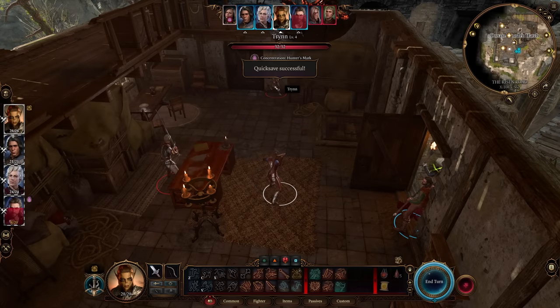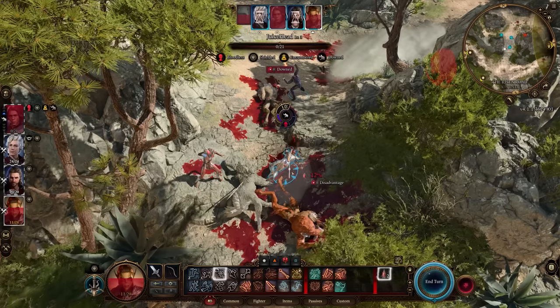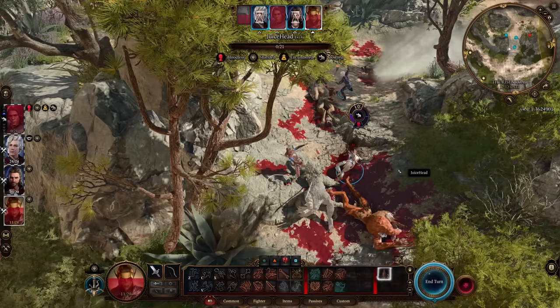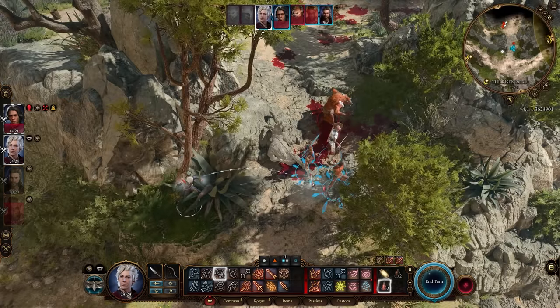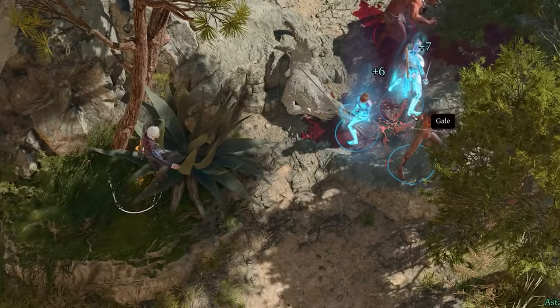Baldur's Gate 3 features a ton of throwable items, including throwable potions, which can be incredibly handy in combat encounters. You can actually throw healing potions, and as they smash and break on the ground, it'll become an area-of-effect heal. So if you have multiple members in your party that are injured all at the same time, group them together and throw a potion so it's only one action used.